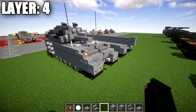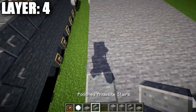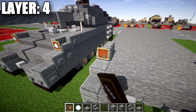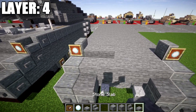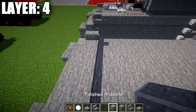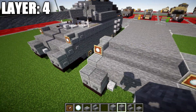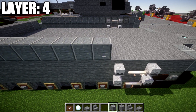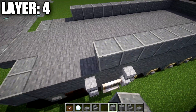Moving on to layer four. We take polished andesite stairs and place one on top of the stone block on both sides. Coming off those polished andesite stairs, we place an item frame with a snowball inside for the front headlights. In the space crossing between these stairs, we place five stone slabs across. We then place a polished andesite full block to both sides and a row of five stone full blocks across the middle. From this, we run a row of 12 polished andesite blocks back on both sides.